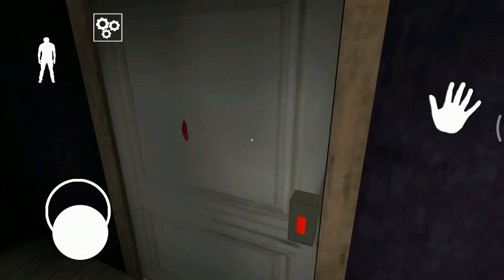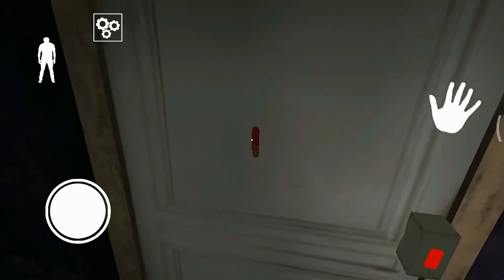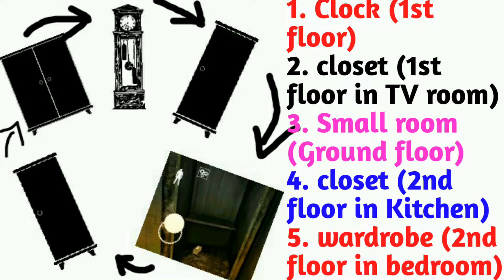Did you see that I am in the room and both of them are outside? So you can also use the door lock to keep them out of your room. So these are the five locations where you can find your door lock.